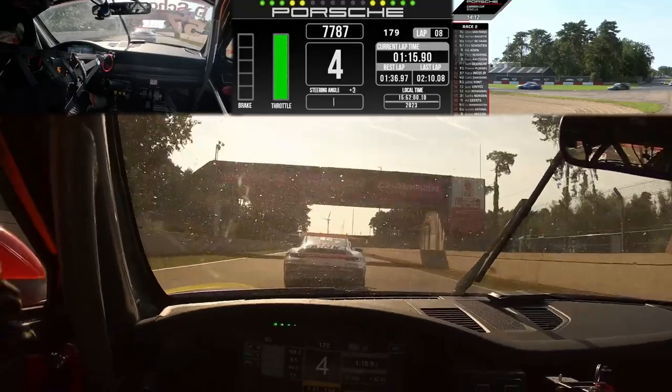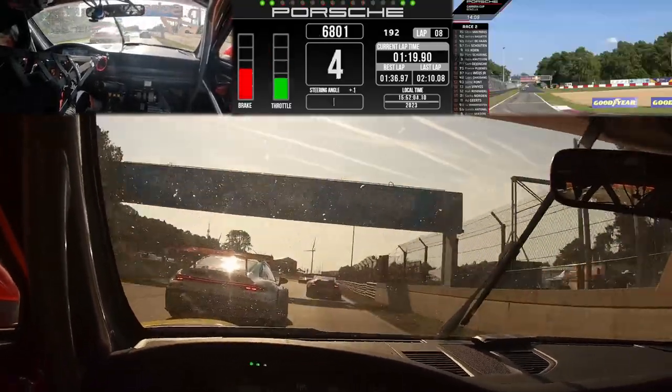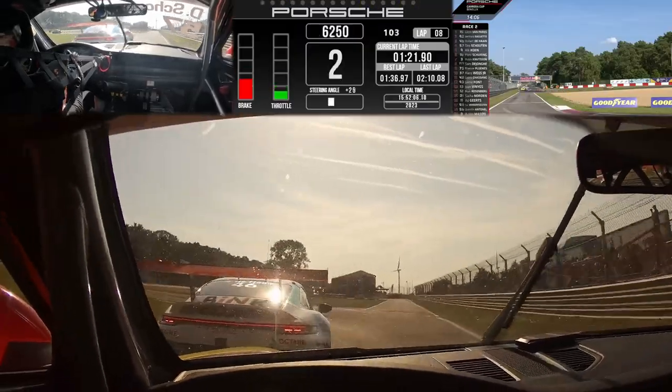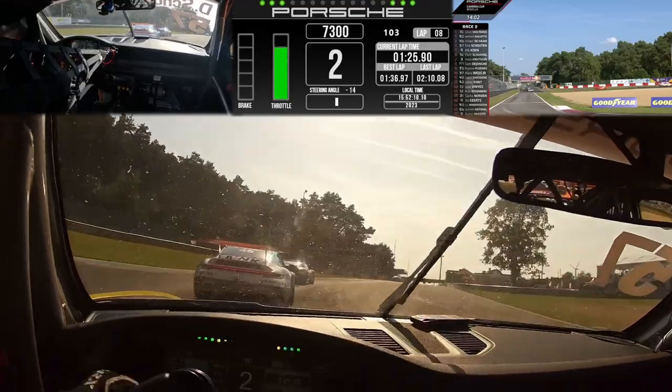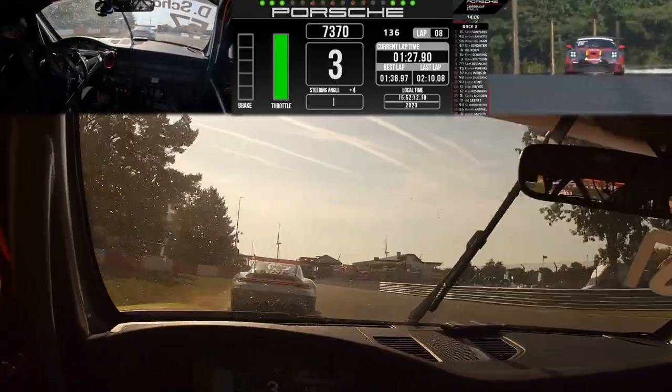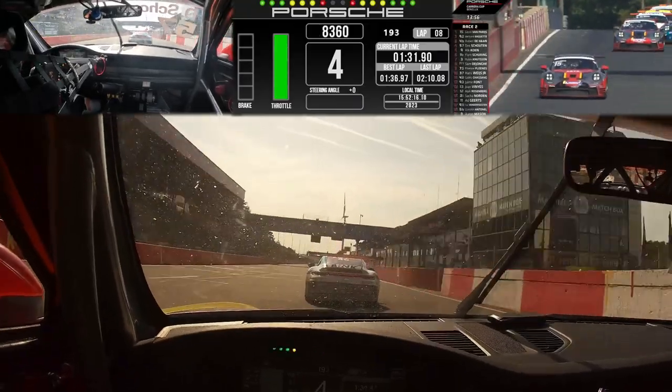That's a big old wobble — I think he actually avoided contact there. I jumped to the assumption it was contact that made the car bounce up in the air, but it got away with it. De Haan back again down the inside of Baguette — still nothing doing. He's really feisty, isn't he? But look at the group behind: Schutten, Cohn, Schurig and Knutson all waiting to take positions away from him at this moment in time.